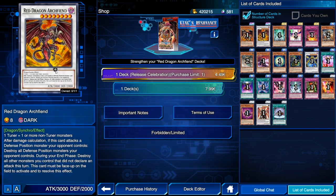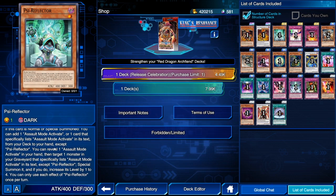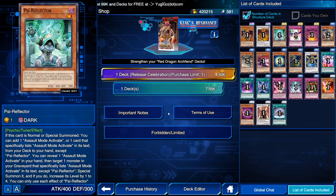Red Dragon Archive is still a level 8 synchro staple, so consider that. Sigh Reflector — I've seen a lot of people hype this up as a generic tuner, but there are a lot of problems with it. You need to run it together with Assault Beast and Assault Mode Activate. Hope you don't draw the wrong cards. Summon this and you can access a lot of generic synchros, but the risk of bricking, in my opinion, is too high.